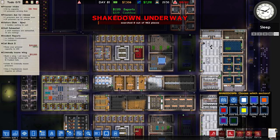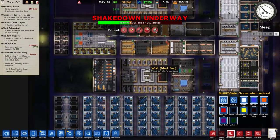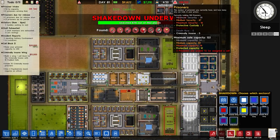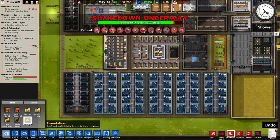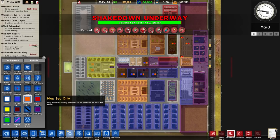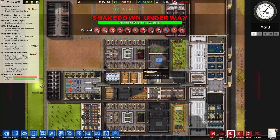Let's do a shakedown — all sectors. Getting close to a thousand places to search. Still a couple of prisoners unable to be escorted to a cell, and three unable to be assigned to a cell. Medium security is at 47 with a capacity of 44. We found a tunnel — let's remove that. Some prisoners are medium-sec as they should be, others are low, and that one is high. We are going to sort some people here.